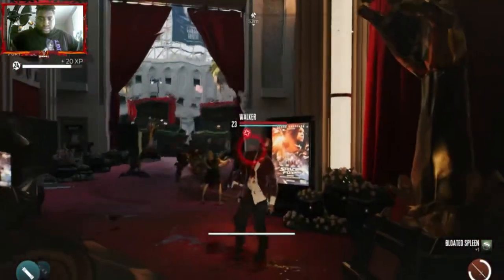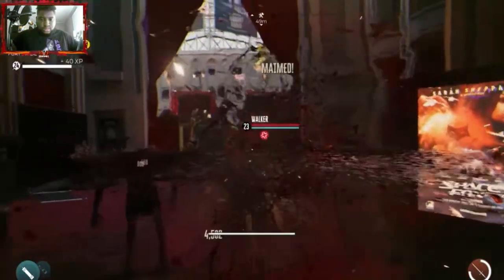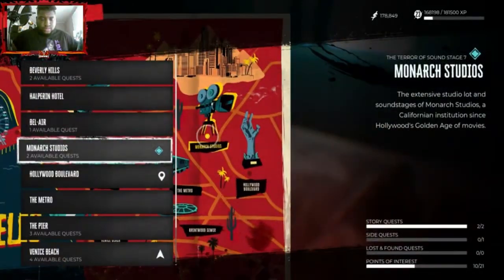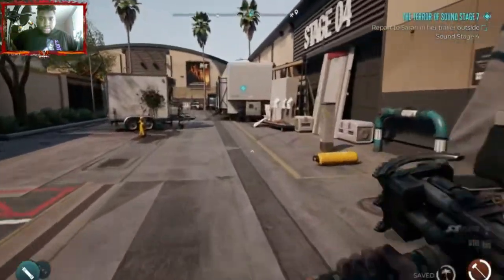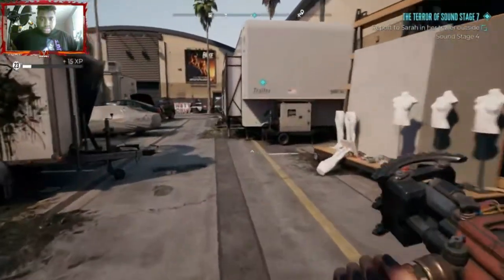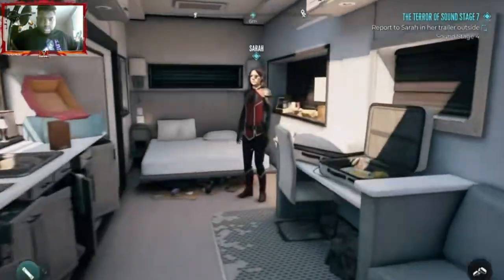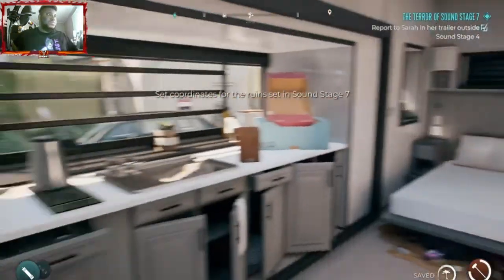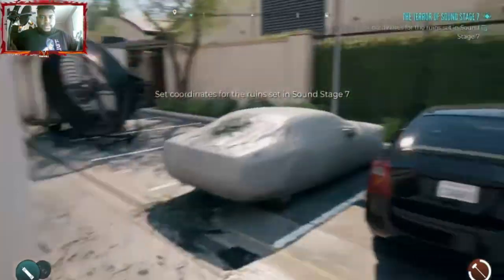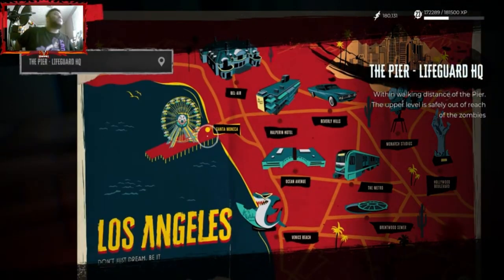The next legendary weapon is a Claymore Sword — probably the best slashing weapon in the game, giving the highest sharp damage and an awesome weapon to use. To start this quest, fast travel to Monarch Studios again. You'll need to have beaten the Soundstage 3 quest first. If you've already beat the game, you'll also need to beat the Soundstage 7 quest, which involves going to Sarah's trailer. She'll send you on a couple of smaller missions to complete. Once you fully complete that quest, travel to the Santa Monica Pier.